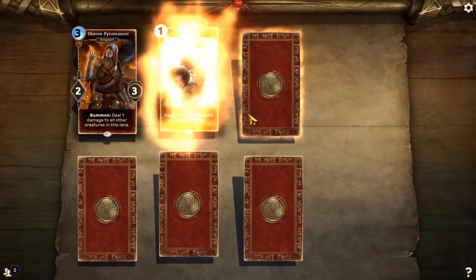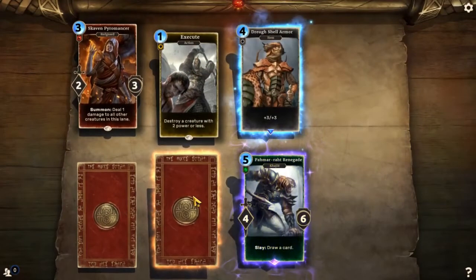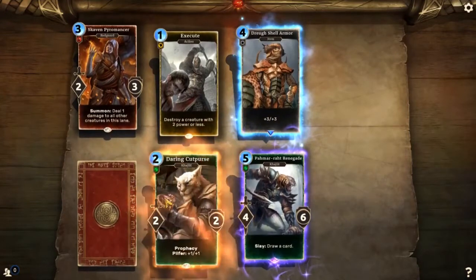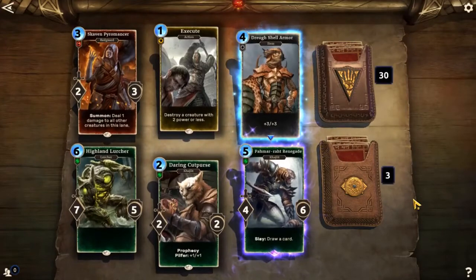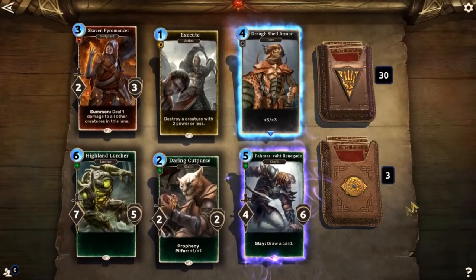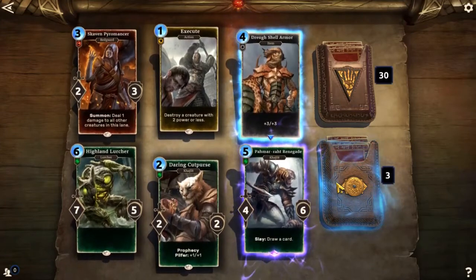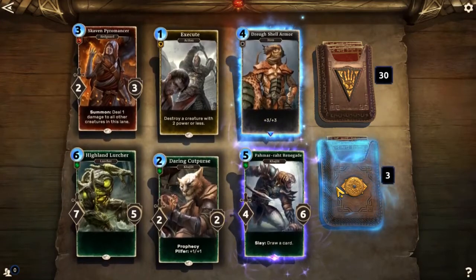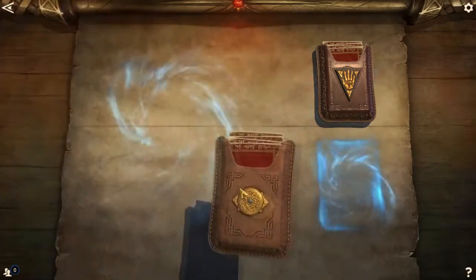The basic packs — I believe I have a lot of these as well. We'll see how it goes. Skaven Pyromancer, Execute, Draw Shell Armor, Hamar Rock Renegade — Slay: Draw a card. That's not really that amazing, but at least it's got a cool animation. It might go pretty well in a couple of decks that I have. I really like that Slay ability — Draw a card, super convenient.